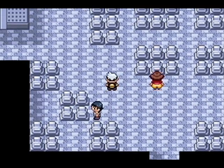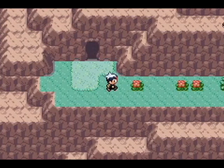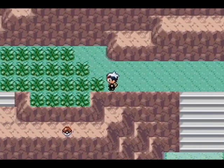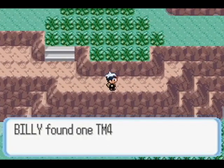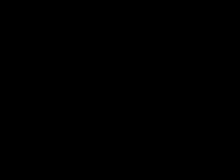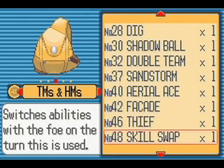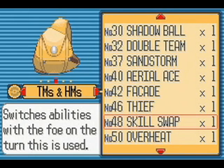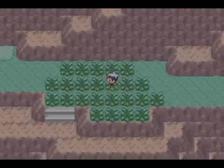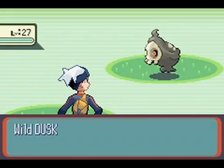Back on floor one now — can't run in here because it's a building. Mount Pyre has its own theme; that's cool. Out on the wall there are patches of grass, and more importantly TM48 — Skill Swap. Skill Swap makes you swap your ability with your opponent. There are cool things that can be done with it, but not necessarily in single-player.